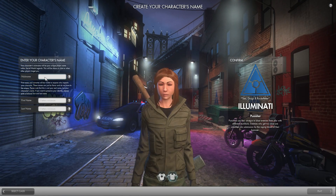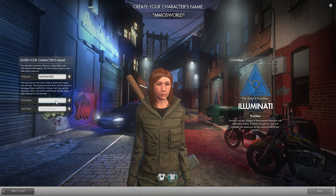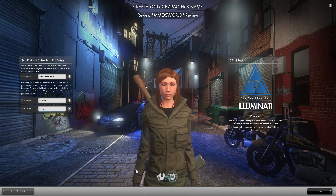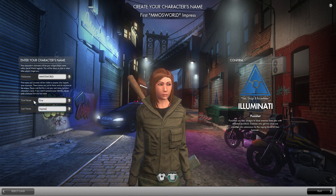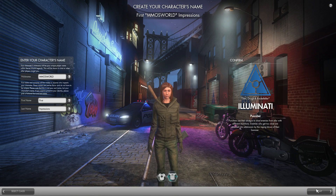Once you've done that, you create your nickname which is your main primary name that players will add you by, but you also have to put in a first name and last name as well. This outfit here is what you get for picking the class, but you can revert to your custom outfit as well. Then we'll hit the play button.